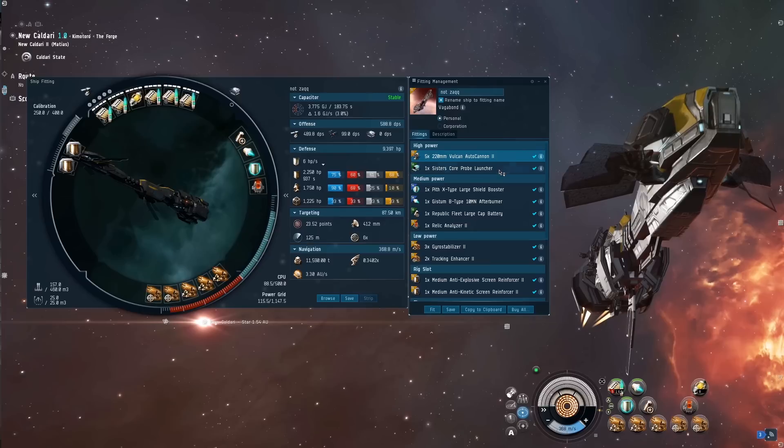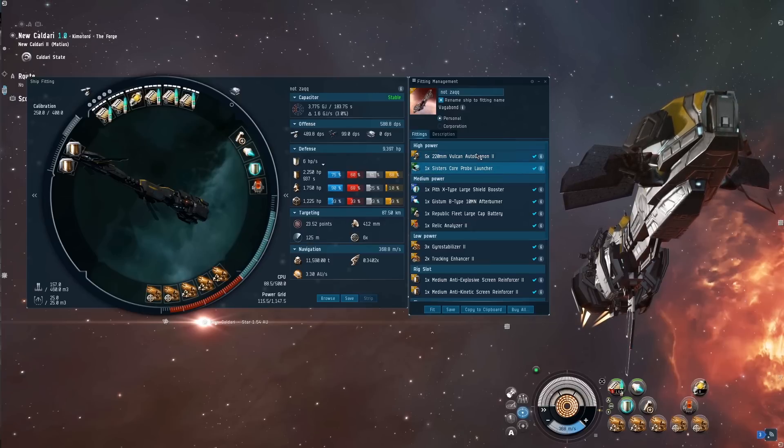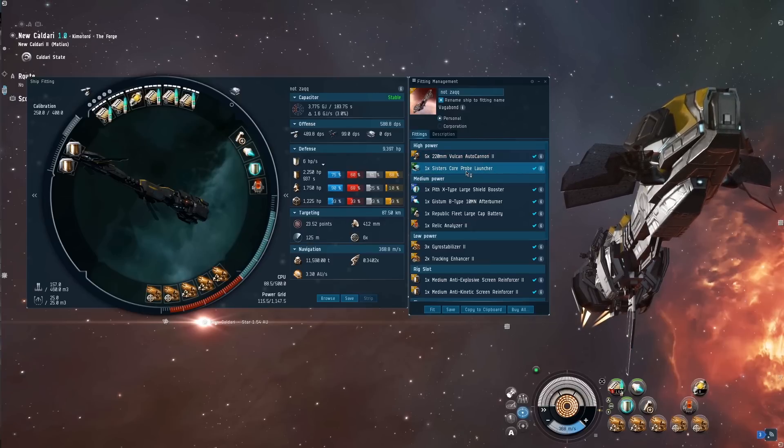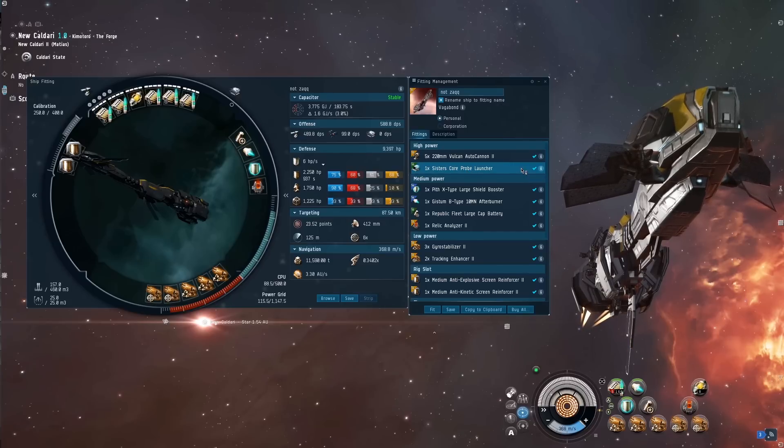The Vagabond doesn't get any bonuses for scanning — it's a combat heavy assault cruiser. I thought every bit of probe strength we can get just to speed up the scanning process was worth it, so I went with a Sisters core probe launcher, which is pretty standard now — it's like 50 mil, not too bad.